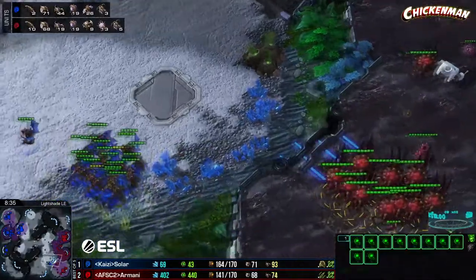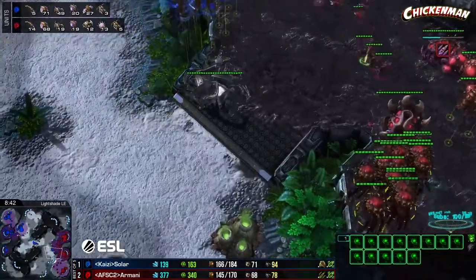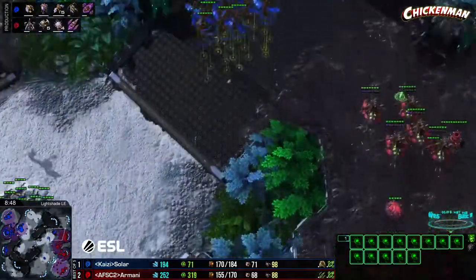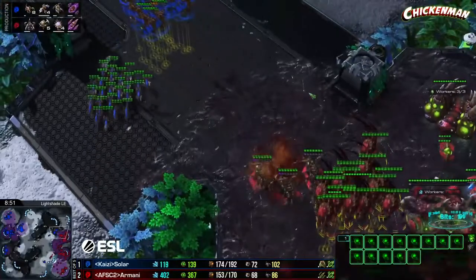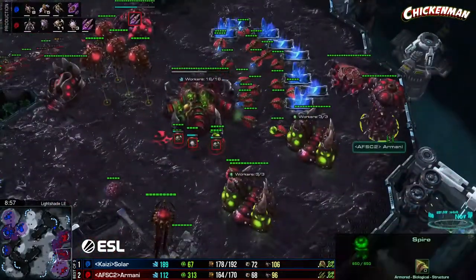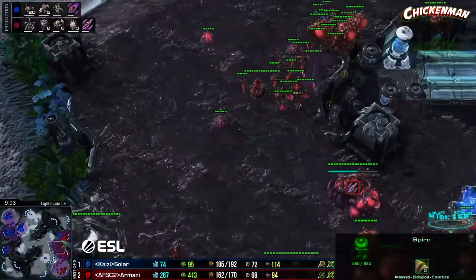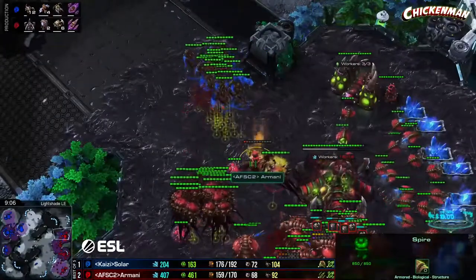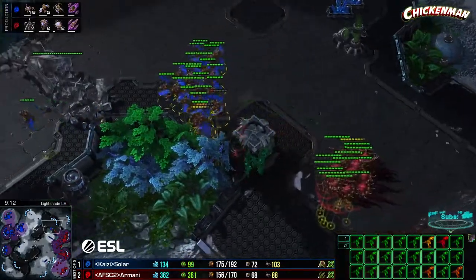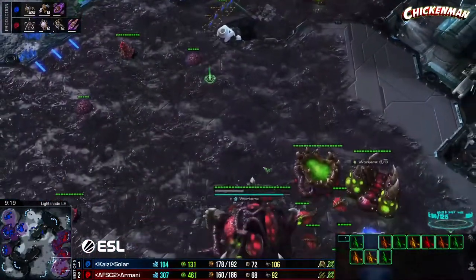Twenty-six to 13 — two-to-one is pretty good though. Armani grabs a queen — this is a lot of mutas out. Armani never started plus-two for his corruptors. He has an infestation pit and he's going into a hive — infestors would be fantastic here. Transfuse going down to keep that spore crawler alive — gets one or two mutas. Lings going for the run-by, roaches not quite in position, drones getting sent out.